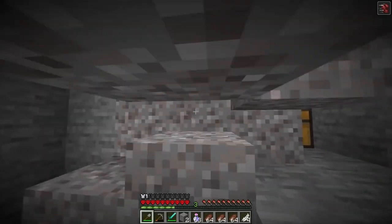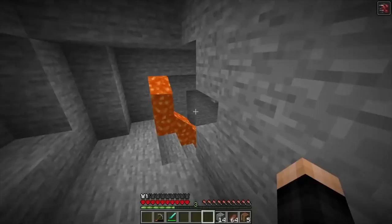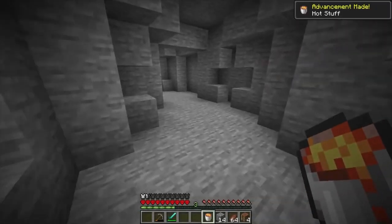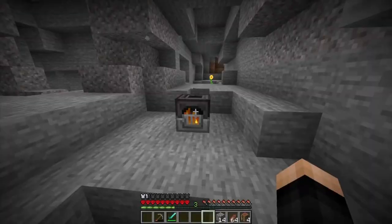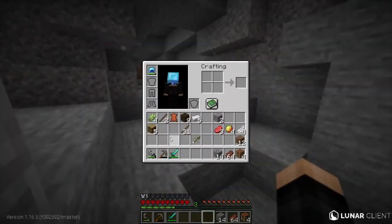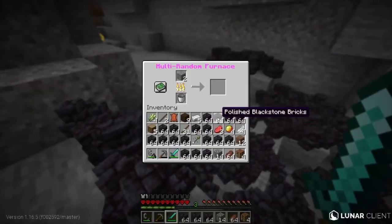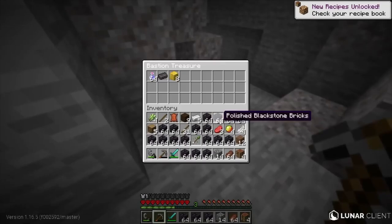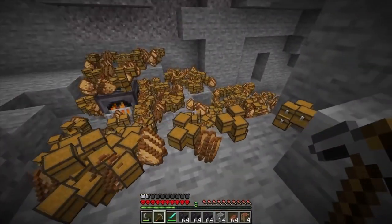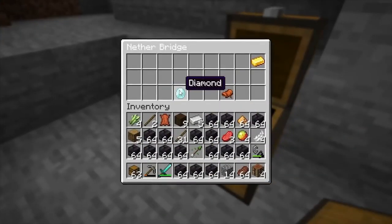Now that we have this, let's cook our first item — please don't be anything bad. It could spawn a thousand withers that would literally make me die instantly. Oh my gosh, potions of swiftness, 64! I need to get flint and steel. Our first result: a stack of potions of swiftness, a netherite ingot, eight blocks of gold, nine iron ingots. I'm gonna get a lava bucket — it could burn through a stack of items.